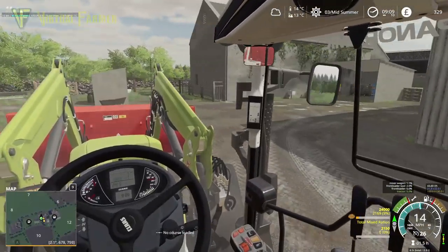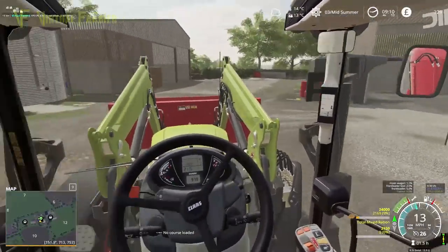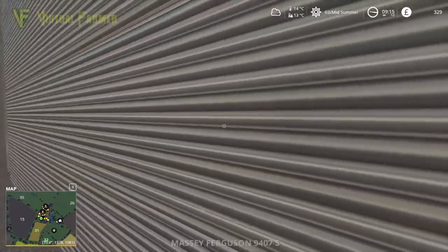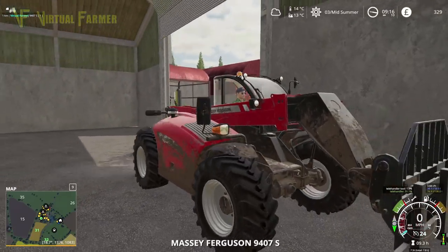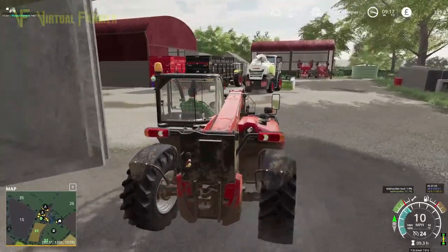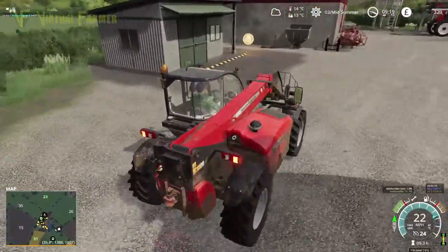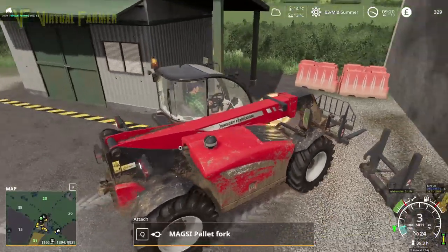We are now going to head over and sort the sheep. To do that we're going to switch over to our telehandler. Here we are at the telehandler — we've just got to open the barn door. First things first, we have the forks on the front, so we need to drop those off and get our bale spike, then take it down to our sheep paddock. We basically have three vehicles now, one for each of our animals.